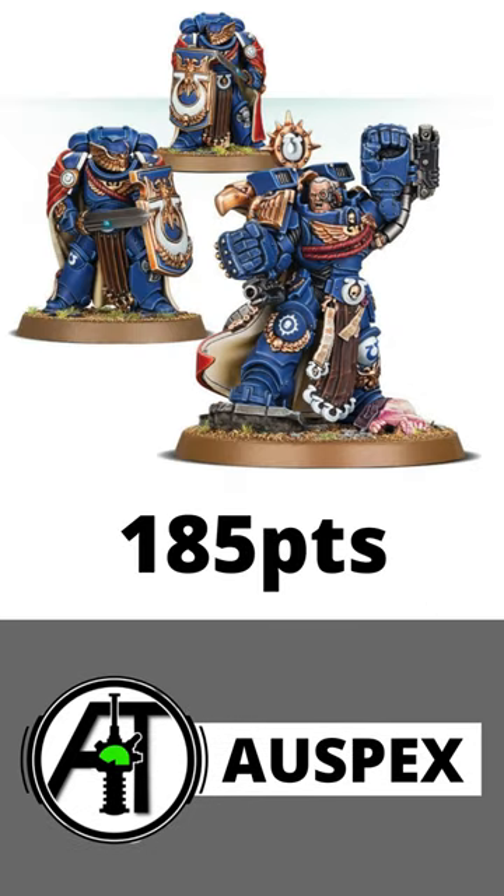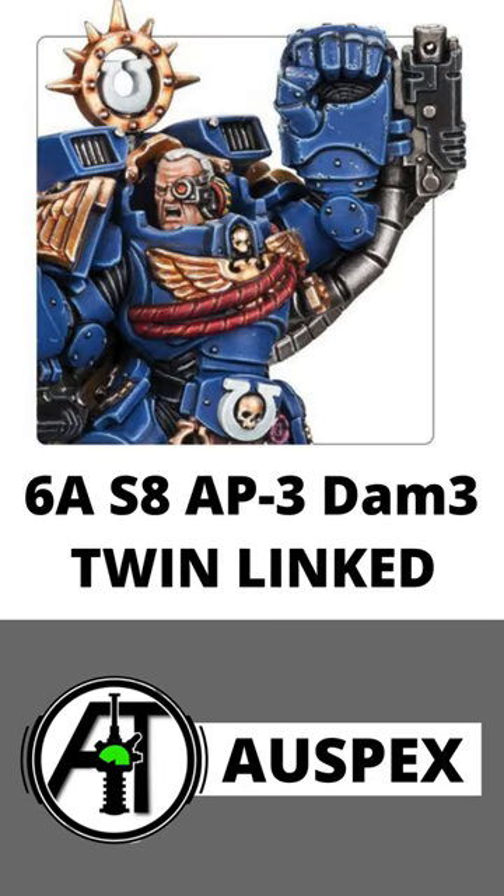On the tabletop, he's no less fearsome — bought as a unit of three with his Victrix Guard and costing 185 points. His personal melee is enormous, with six attacks at Strength 8, AP 3, and Damage 3, with twin-linked to help him punch up against the mightiest foes.